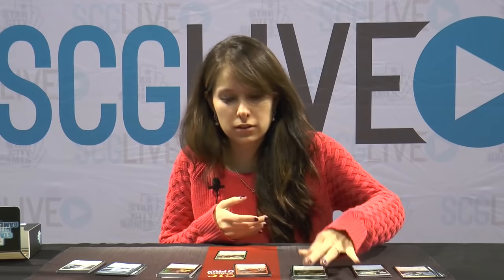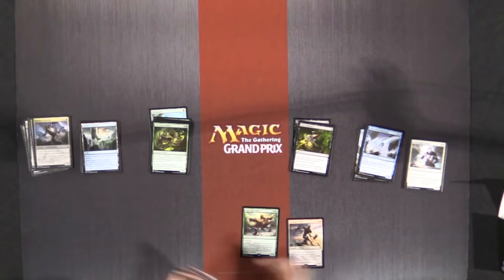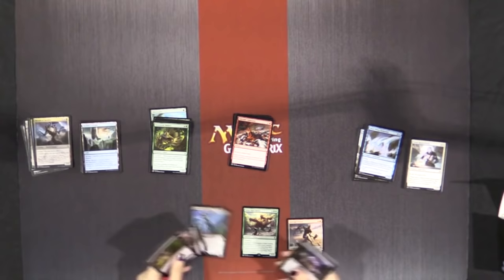When I build my sealed pool, I usually pull out the rares first, just to see what we're working with, because that could indicate which direction we go in. We have Oran Reef Hydra in green, Barrage Tyrant in black, a Goldress Overseer, and a Smothering Abomination.